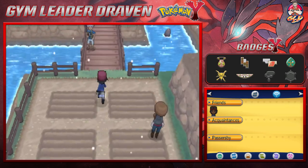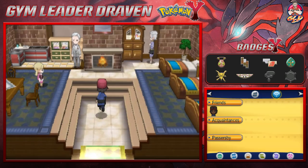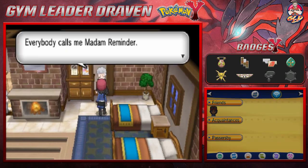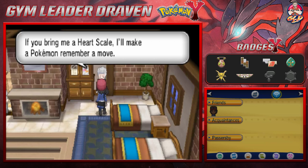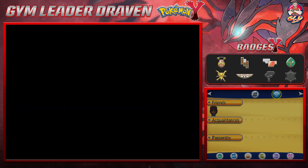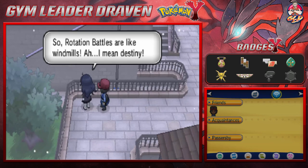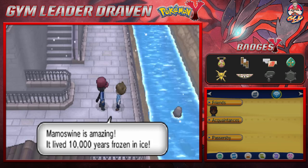Let's move on to find the Move Deleter. This is the Move Deleter right here - he'll allow your Pokemon to forget moves. Next to him is Madam Reminder: she knows every move a Pokemon can learn while leveling up and can make them remember those moves for a Heart Scale. I have a few Heart Scales but I'm not looking to remember any moves right now. An NPC says rotation battles are like windmills - the wheel of destiny. Mamoswine lived up to ten thousand years frozen in ice.